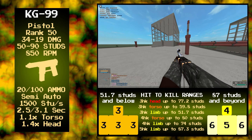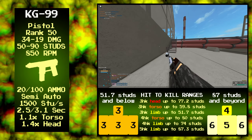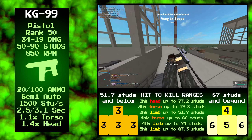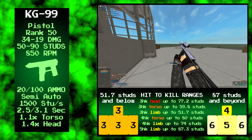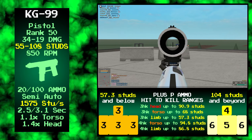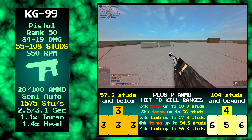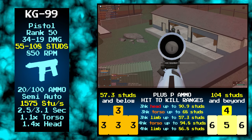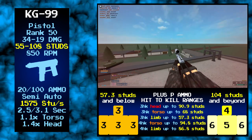The KG-99 is a rank 50 semi-automatic pistol. It does 34 to 19 base damage with a damage range of 50 to 90 studs. Hit to kill ranges and multipliers are listed on screen. These reload speeds do not change when using the extended magazine, which increases the magazine capacity to 32 and decreases the reserves to 60.